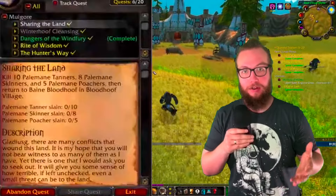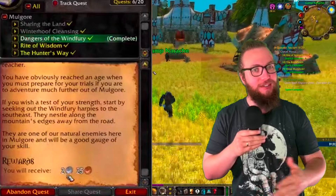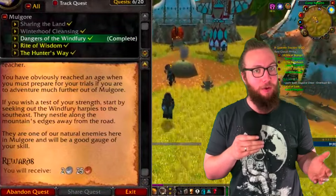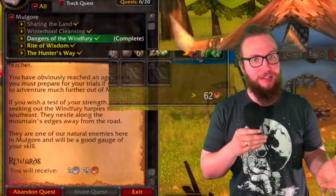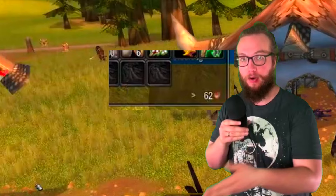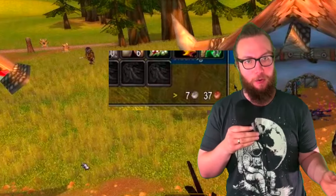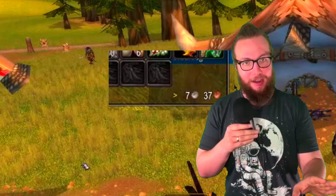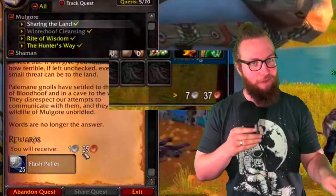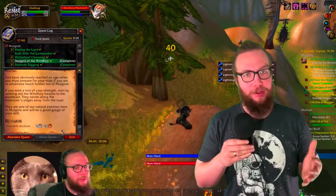If you're leveling your character, you're gonna notice that when you pick up quests, you're gonna see the gold amount at the bottom. This is standard — we've always been able to see this. However, something you should know is that the gold amount shown on the quest is actually gonna be the amount before the multiplication, before you get the additional 300%. So as you're going and accepting your quests, that gold amount is not gonna be the complete amount you get. I tested this by looking at my gold amount before and after and the difference was pretty big.